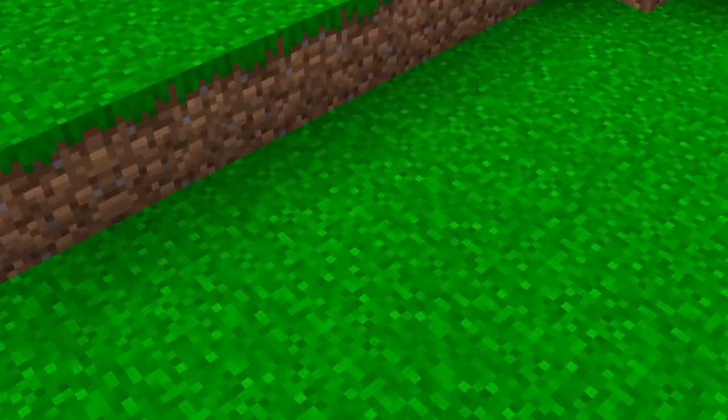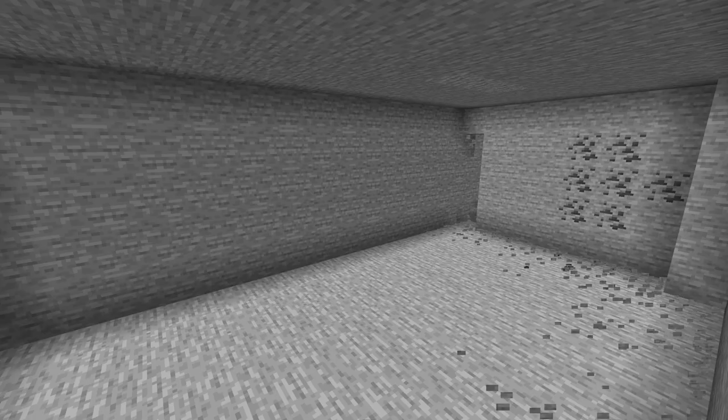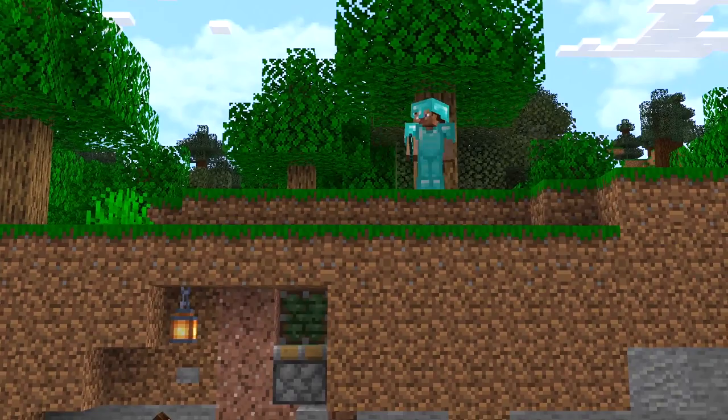I'd suggest using something that blends in. As much as this is unexpected, players are going to be around this area a lot, especially when they die. Players that spawn will usually go straight forward or start bouncing in a random direction to get their bearings. The last thing they're going to assume is that you're hiding right below the very block they appeared on.